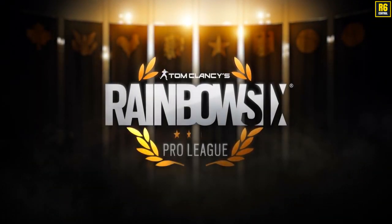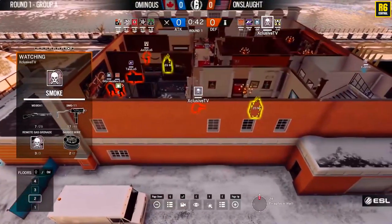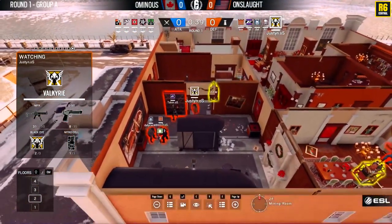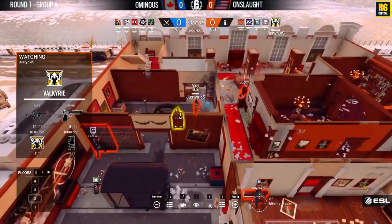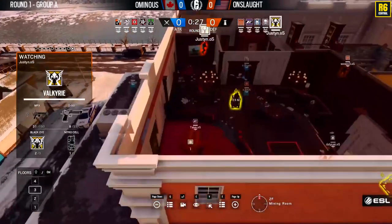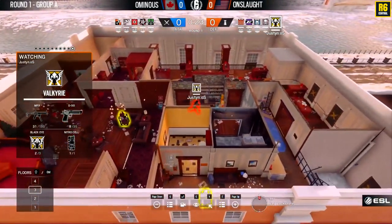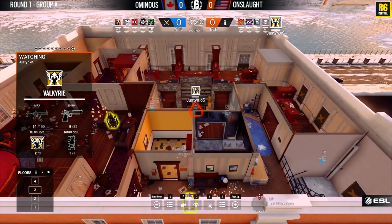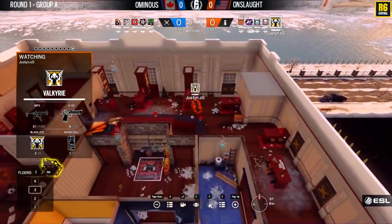Welcome! It's time for a new Pro Match Breakdown where I will show you the secret tips, tricks and strats that the pros use that you can start using yourself straight away to win more matches in Rainbow Six Siege. I want to say a big thanks to all my new subscribers — please hit subscribe below so you don't miss any of my upcoming guides. Today I am looking at the Omnius vs Onslaught Pro League match played on March 28, 2017. Let's get right into tip number 1.